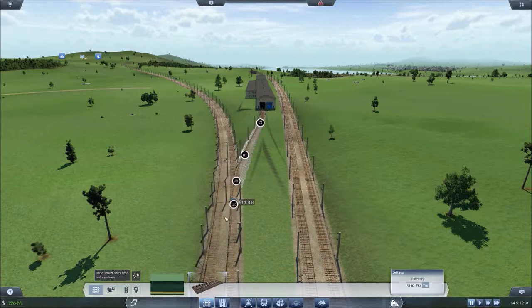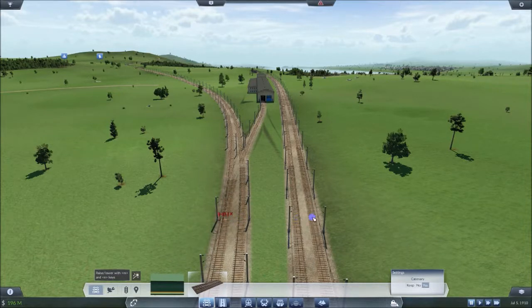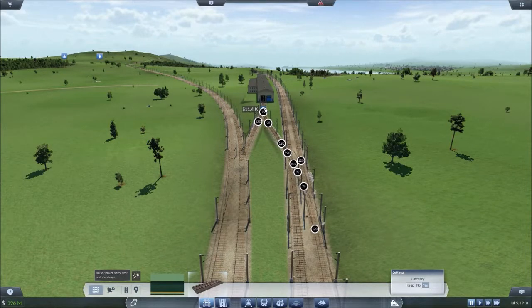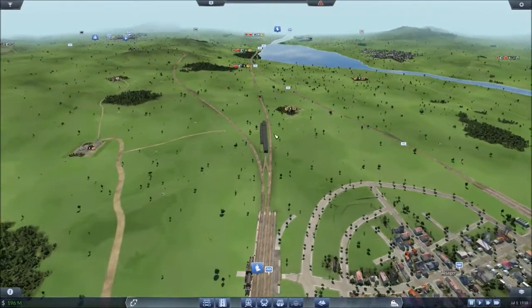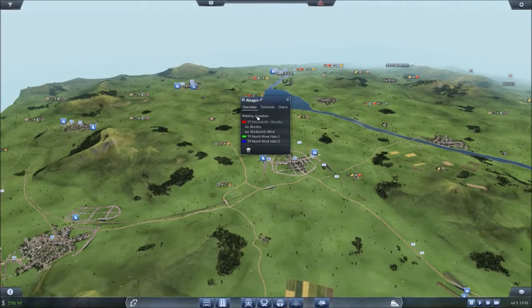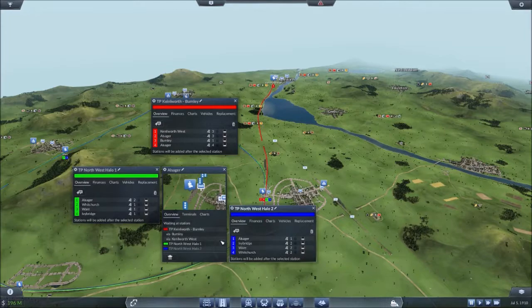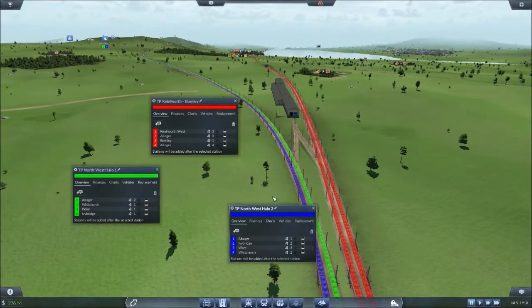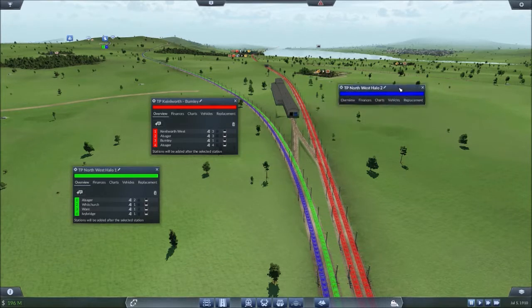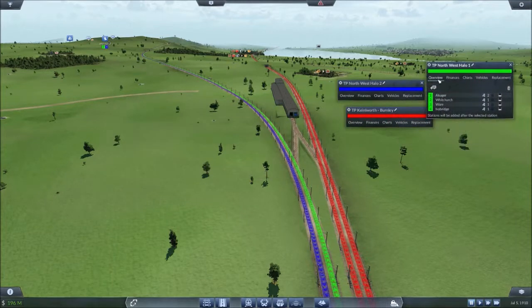Using regular tracks — okay, speed is good. Let's connect this. Can we connect it? Yes we can! Make this double slip switch. So we can bank trains on Northwest Halo Two, but I'm not happy with that — I want to make another depot.